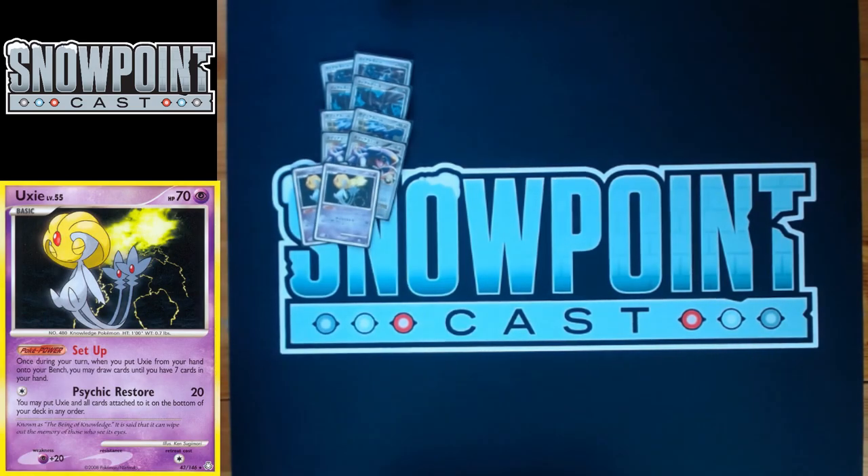You play two Uxie. Uxie is pretty staple in 2010. It's got a power called Setup: when you bench Uxie, it lets you draw up to seven. It's got 70 HP, single retreat, Weakness to Psychic. You can also use Psychic Restore for a single Colorless, which does 20 and puts it back in the deck. That can be really good to get it off your bench, since having a 70 HP Pokémon with a power on your bench against Gengar or Garchomp decks is kind of suspect.